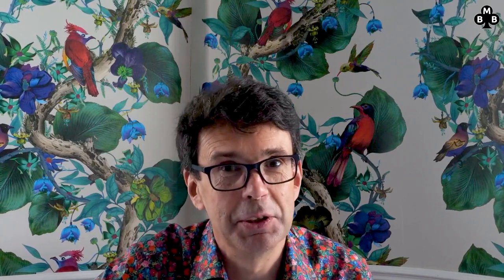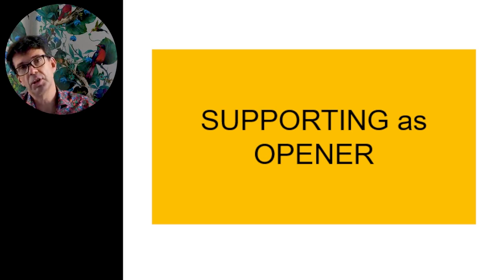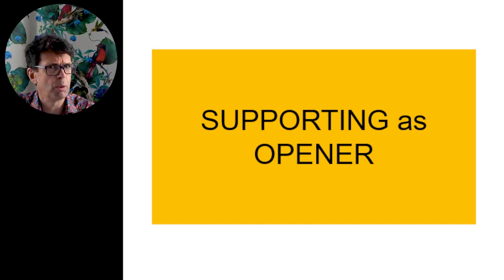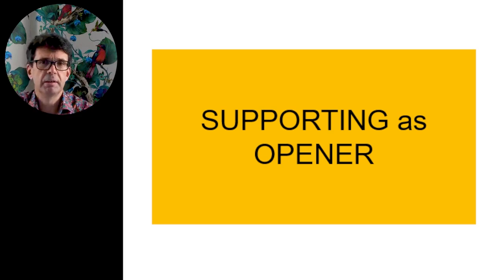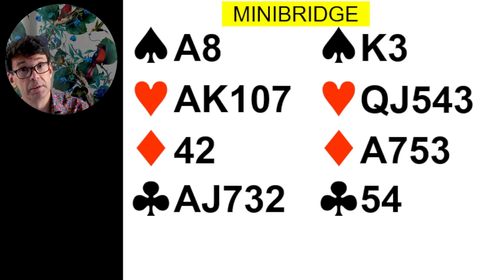I'm going to head off to my beginners section. Today it's supporting as opener. The last couple of sessions we've been talking about supporting as responder — with responder you needed six points to respond, so your little table of supporting started at six. If you're the opening bidder, you've already said you've got 12 points, so clearly things are going to change. If you open the bidding and your partner responds, what happens if you like their suit? Looking at the West hand: assuming West is the first to bid, he has longer clubs, so he would start by bidding clubs. Then the responder bids on.